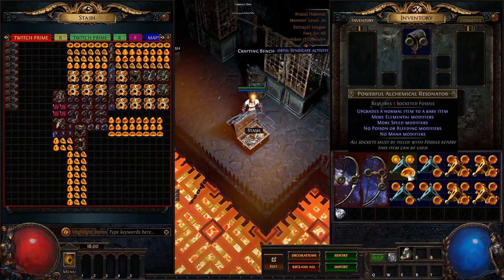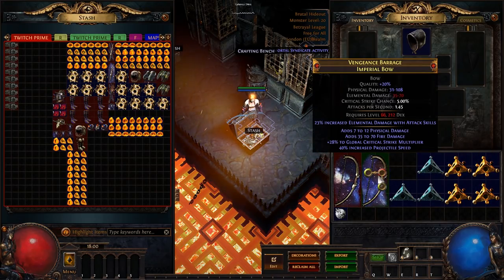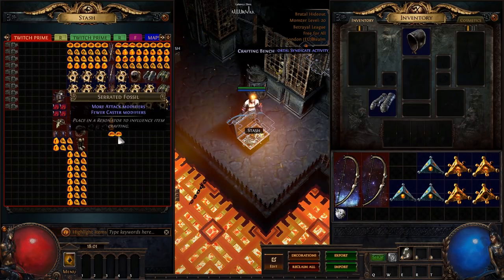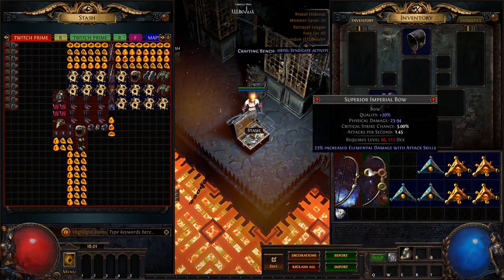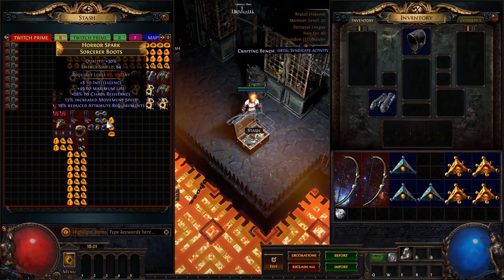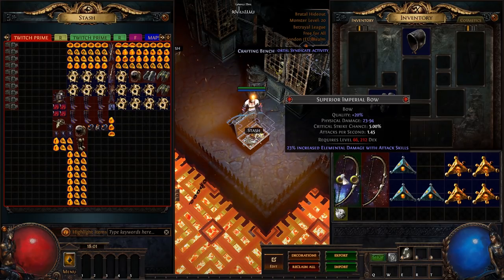So we'll try prismatic, shuddering, serrated and see how this goes — it's probably just going to be just as bad. Alright, we've got a few attempts right now so let's scour these. They are scoured and we shall go for shuddering, prismatic, serrated.